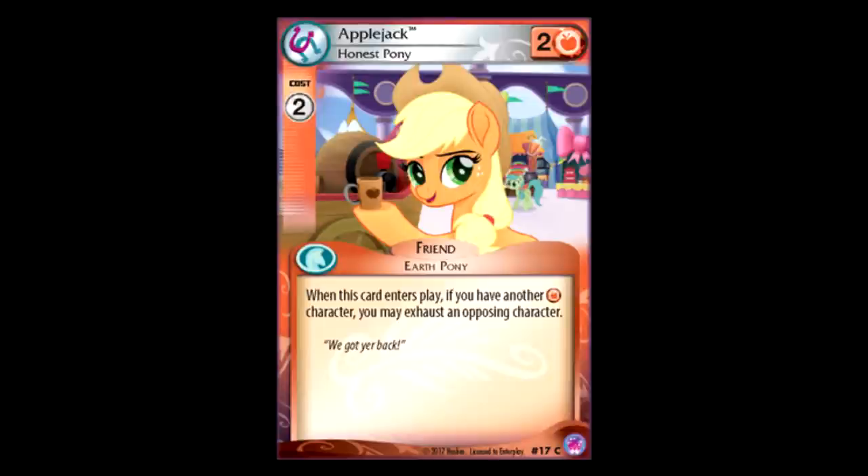Applejack Honest Pony: two for two power, no color requirement, and when you play this, if you have another orange character, you can exhaust one of your opponent's characters. I'm starting to see the trend here — I'm guessing they're gonna do this for every character in the main six, and they're also gonna give each of them a Sea Pony effect. So exhausting a character actually isn't that good — hopefully the Sea Pony thing makes up for it, but this is pretty lackluster.